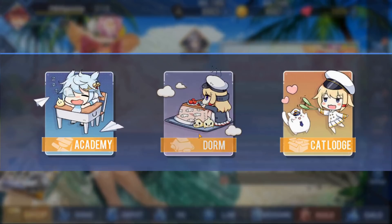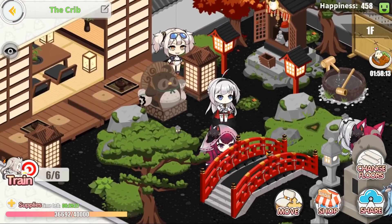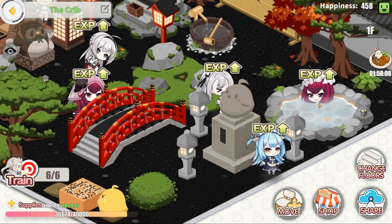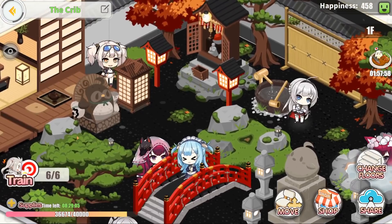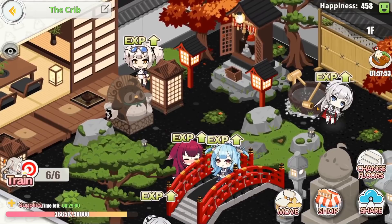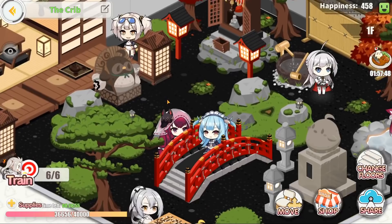As with every update, along with the new skins, there comes a brand new dorm set as well. Right here you can see the new Sakura dorm set. There's a lot going on and it looks very aesthetically pleasing. You can put your ships in a hot spring, put them on a bridge, or make them sit down. You can't put them on the stage-looking thing, which is kind of disappointing, and you can't put them in the water feature either. But overall, very solid dorm set.